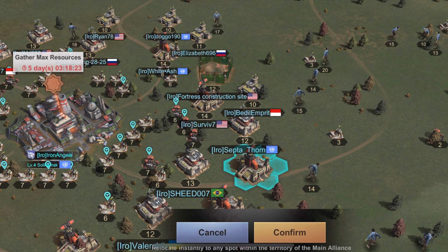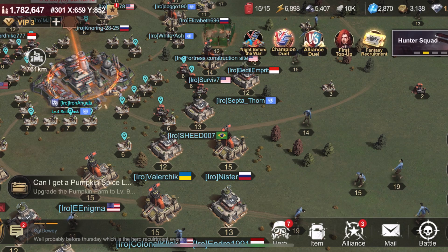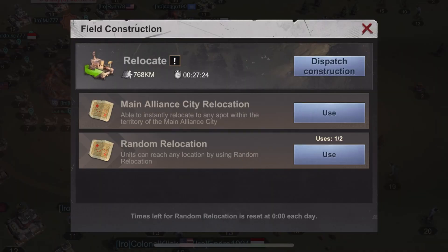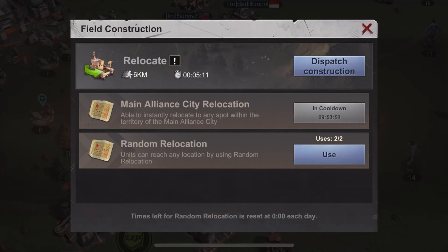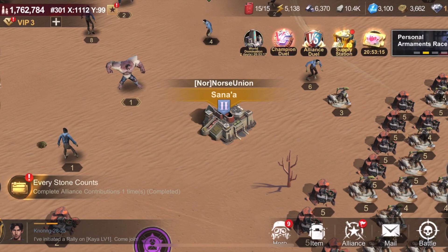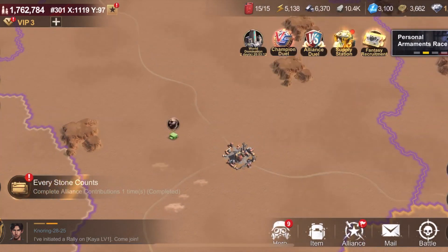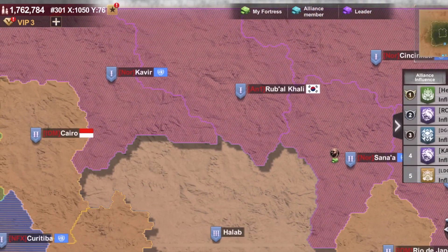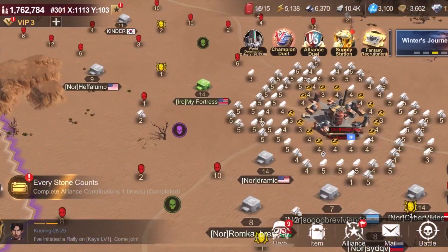The second option is relocate to the main city. Once used, this option can be done again every 12 or so hours — it will take you back to your alliance's main city, and from there you can place anywhere in the main city's territory instantly. The third option is random relocation, which you can use 2–3 times a day depending on level, refreshing at reset. You can also cancel your construction if you need to. Remember, all your lineups must be in your fortress before you can relocate.